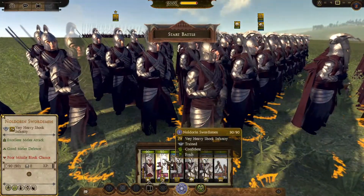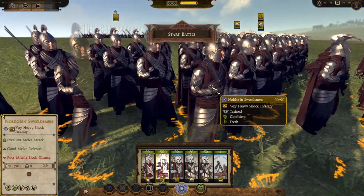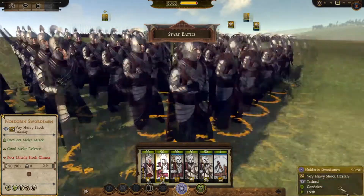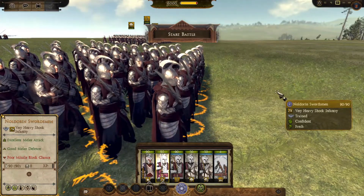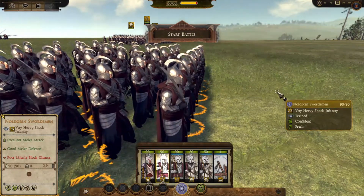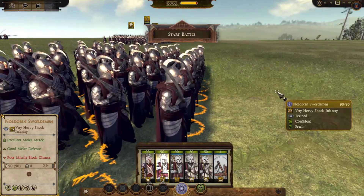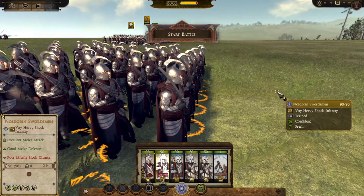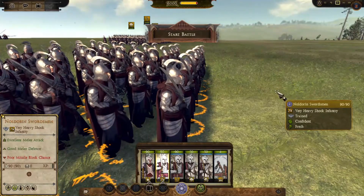Looking at the Noldarin swordsman, one thing you see immediately is that these guys are shock infantry. It turns out that Imladris does not have any sword-and-shield infantry whatsoever — the Noldarin swordsmen are armed with massive two-handed blades. Looking at their armour, I can't really say much because they wear much the same armour as the Guards of Imladris. The only difference is that their armour is a bit more extensive, which makes sense because the Guards of Imladris are designed to keep enemies at bay with their pikes, while the Noldarin swordsmen are designed to get deep into combat with the enemy. For example, their arms are fully covered in metal armour as opposed to the Guards of Imladris whose arms are only partially covered.